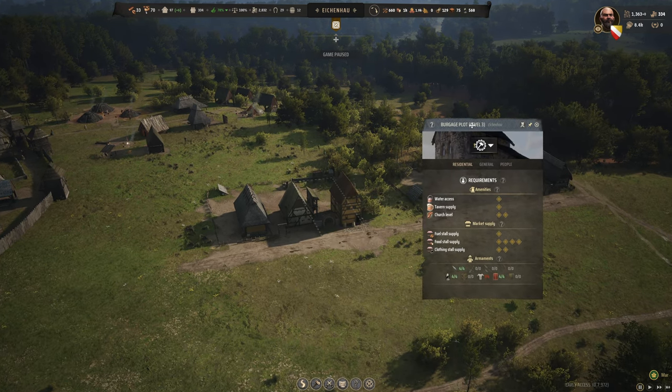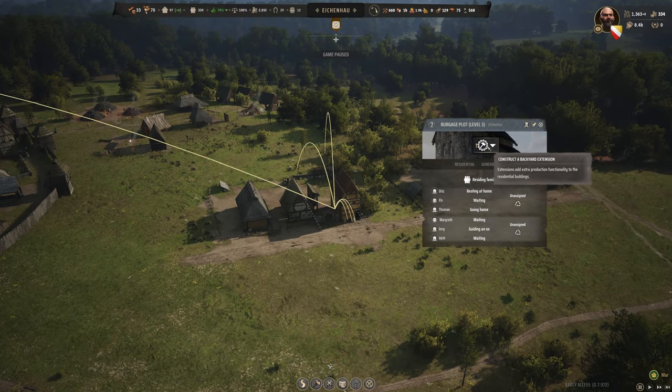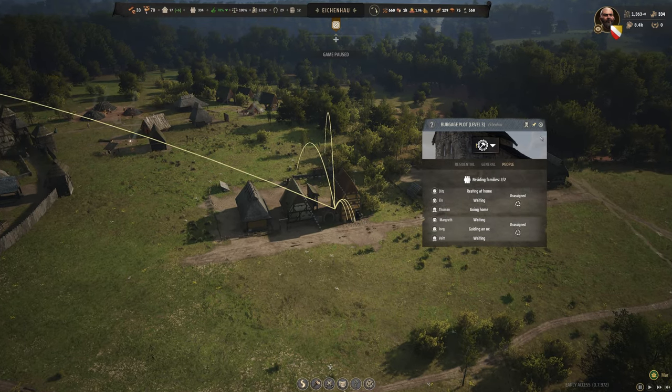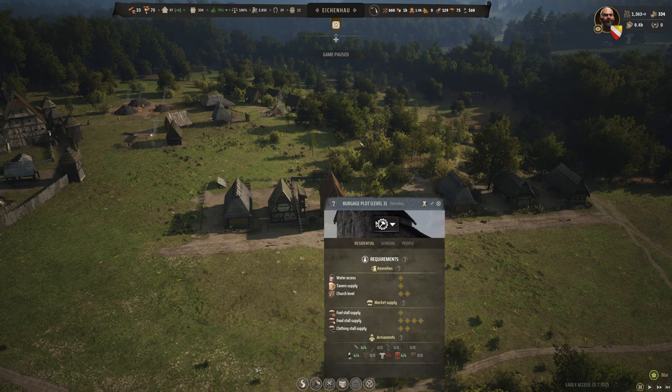To get there, you would have to get to a level three Burgage Plot, which doubles the amount of families. If you started with one, it becomes two, but with expanded living quarters you get four families total, plus an extended backyard. You need 30 Burgage Plots to reach a large town, and 15 of them need to be at least level three.